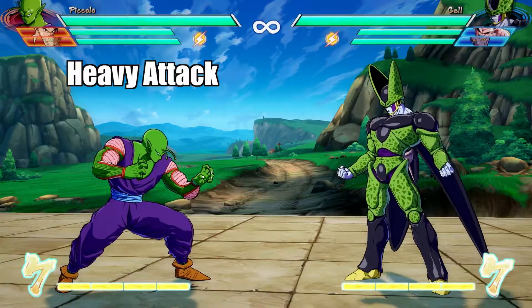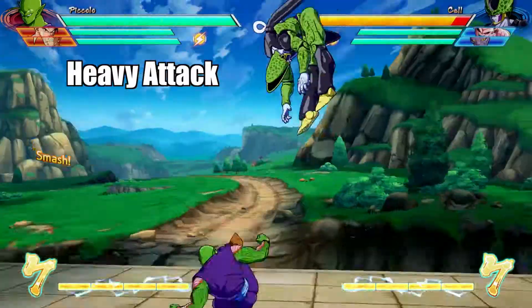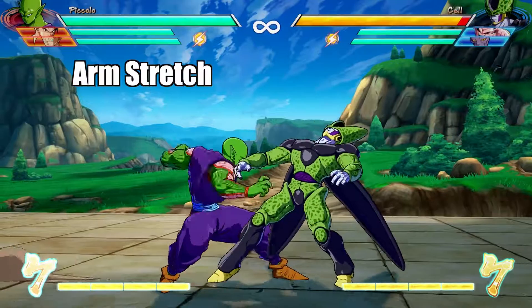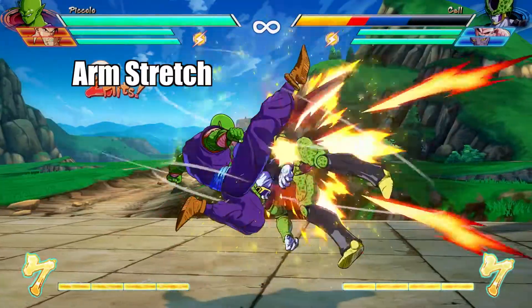His heavy move is like other characters — it has the ability to knock them away or into the air to start some air combos. Piccolo doesn't fire projectiles like other characters; instead he stretches his arm out. This move is great for getting people out of blocks.